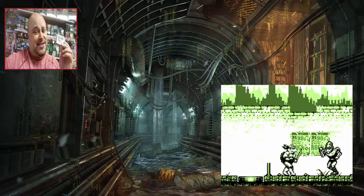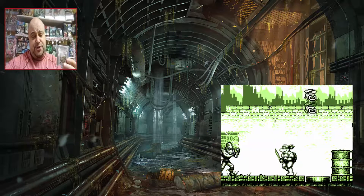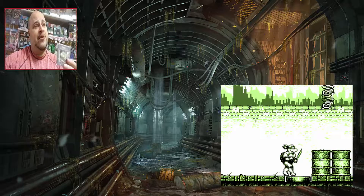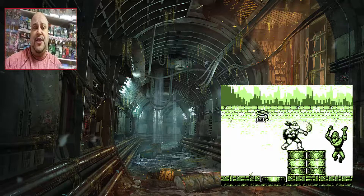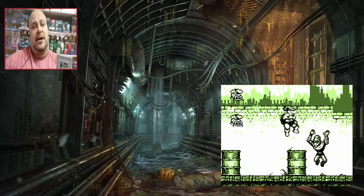The platforming is simple, it's side-scroll. You have a choice to pick any one of the Ninja Turtles to start out. I started with Raphael, then did Donatello, then Leonardo, then Michelangelo.